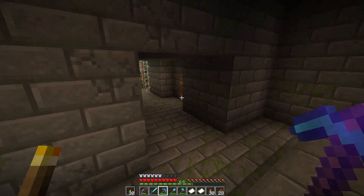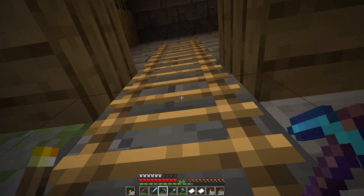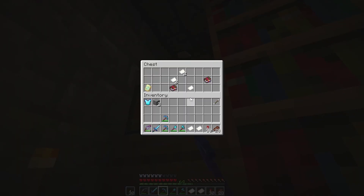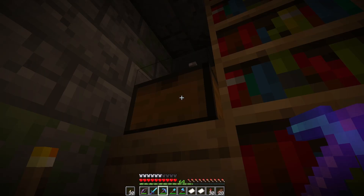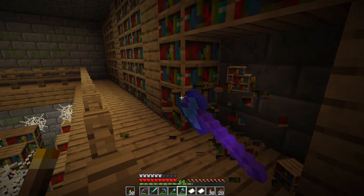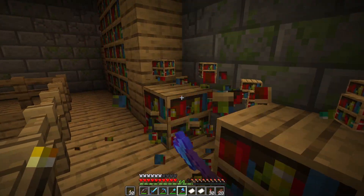I think the library was somewhere out over here — yeah there we go. I looked back at the video and it was up here on this second floor. There it is — thank you Steam, very much appreciated. Also got a couple books: Bane of Arthropods, and then some power and loyalty. I think I'll just take the paper. And now that I have a silk touch axe, may as well take all these bookcases as well. One can never have too many books.